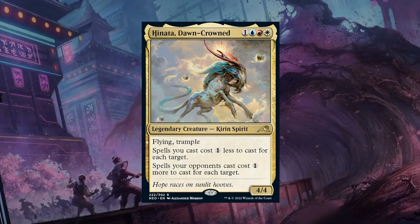Next is Hinata, Dawn-Crowned — a 4-mana 4/4 Legendary Kirin Spirit at rare with Flying and Trample, a nice callback to the original Kamigawa. A 4/4 Flying Trample for 4 is a pretty decent deal, but we do have to jump through the hoop of having all three colors. It has a nice ability: spells we cast cost 1 generic mana less for each target, while spells opponents cast cost 1 more for each target. If it were a two-color card it might get an A, but given the three-color requirement making it unlikely to play on curve, I'm going with C+ on Hinata overall — though if your deck can support three colors it's definitely a slam dunk.